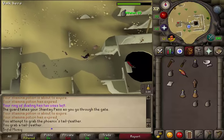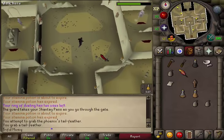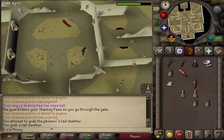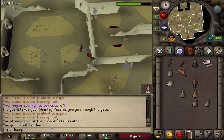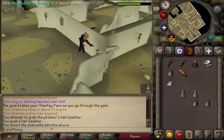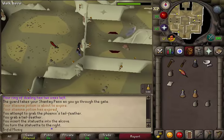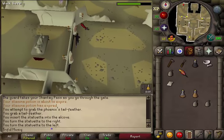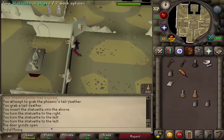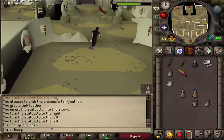Back at the golem, go downstairs, then go a little bit north to the center of this room. Here you will find 4 alcoves with statuettes on them, except for the south-eastern one. Use your statuette on this alcove. Because it will be placed facing the wrong way, click on it to turn it so the statuette faces north — all statuettes need to face north. Go to the western statuettes and turn both the south-western one and the north-western one. You will see a message in your chat box that the door grinds open. Once you have this message, go north and enter the door.